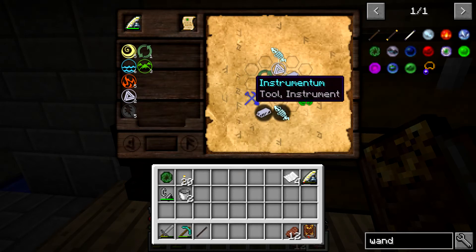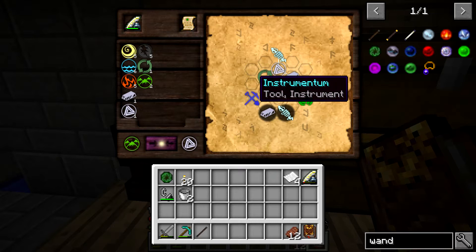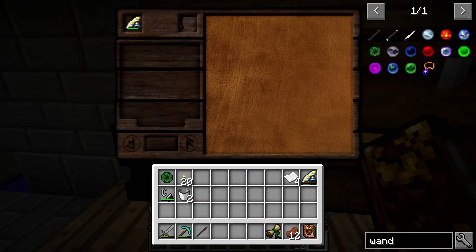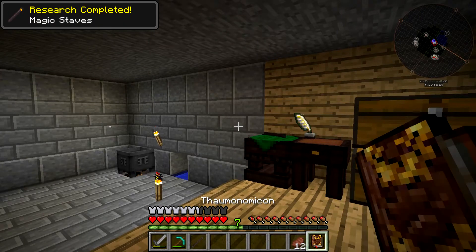We already have one of these - I guess we didn't use that up. One of the perks of the research that we have right now. Then we need to make Instrumentum - so we're going to be making another set of Metallum, which is the Terra and the Ordo, and then it needs some Ignis and some Ordo again. Combine those, and now we have Fabrico, which goes right here, and we are done. So now we can discover this, and now we have Magical Staves.